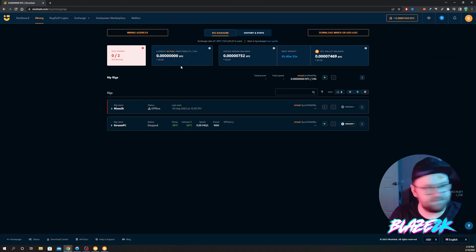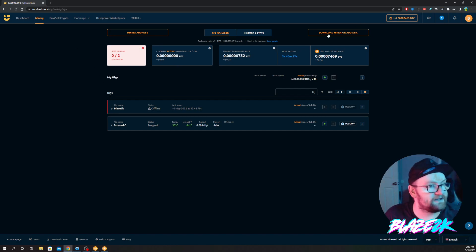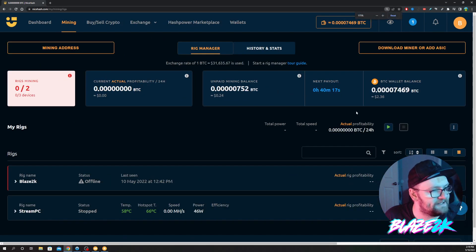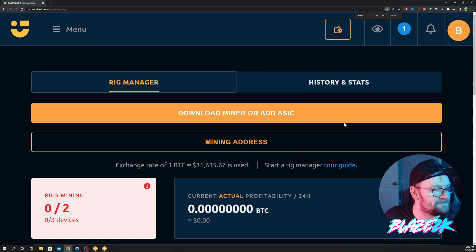I'm using NiceHash, just because it was simple. It makes it easy — you don't really have to do much or know much. You basically just make an account, they give you a crypto wallet, then you download the software and run it on your PC and add it as a rig. So in 19 hours of mining, this is what I made.